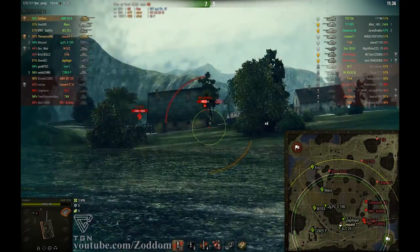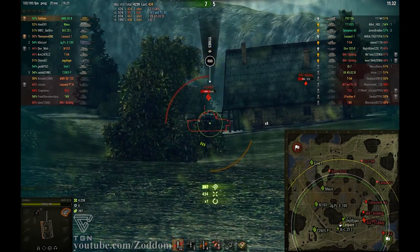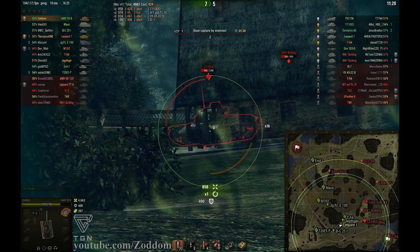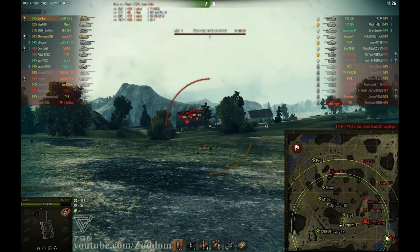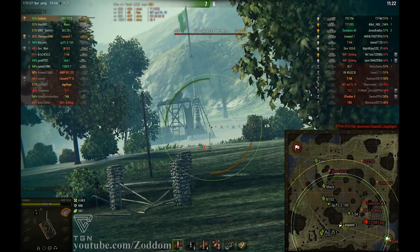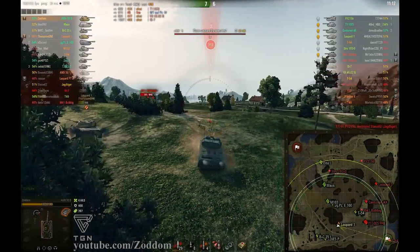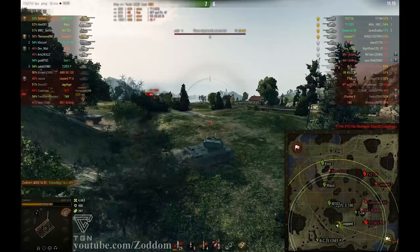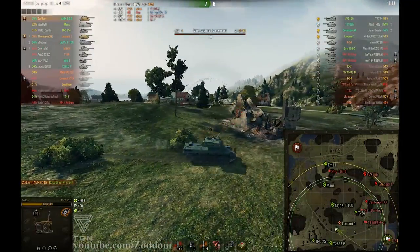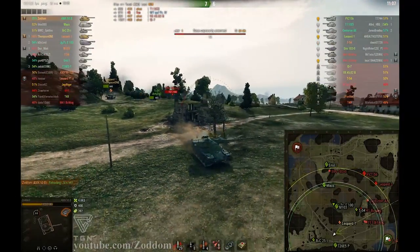Here we have a Bulldog and an E5. I get spotted and immediately start shooting into the side of the E5, which is pretty thin. Sadly this shot hits the wood on the house. I try to blind fire the T-54 but I think it misses, so I'm going for another reload and relocating to get a better angle on the E5 or the T-54.